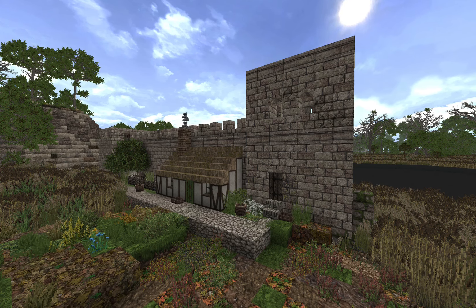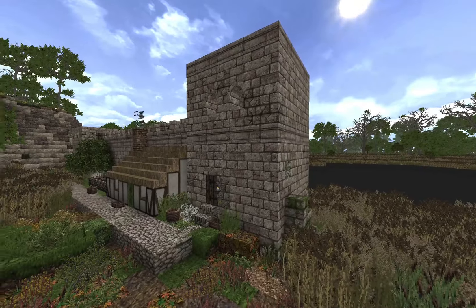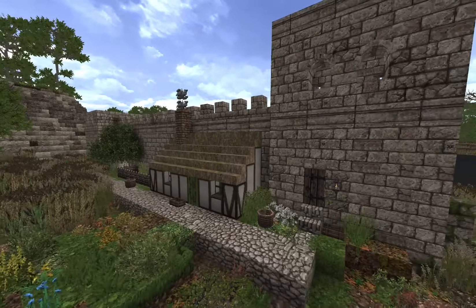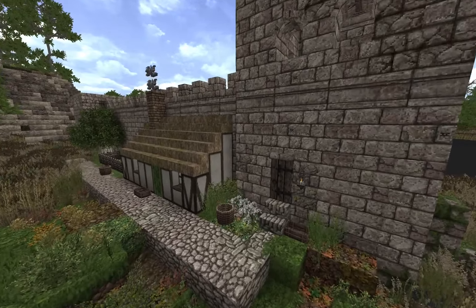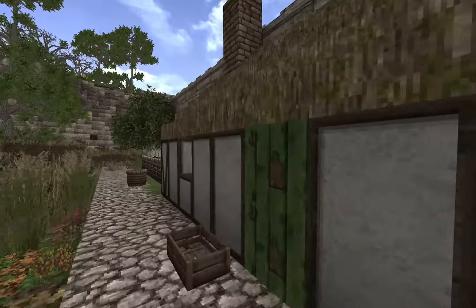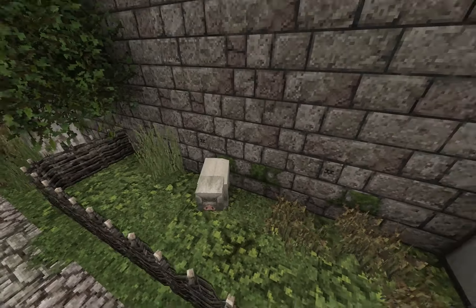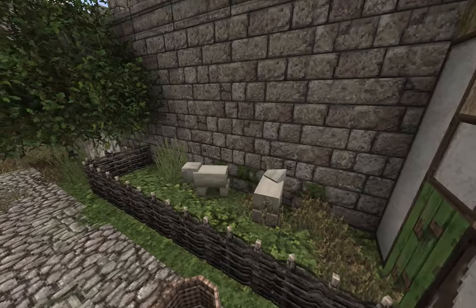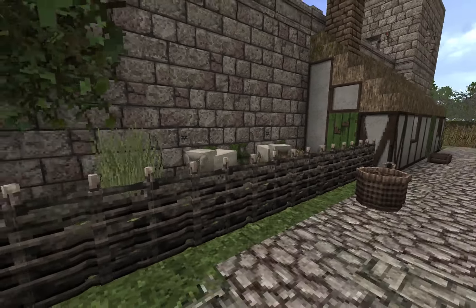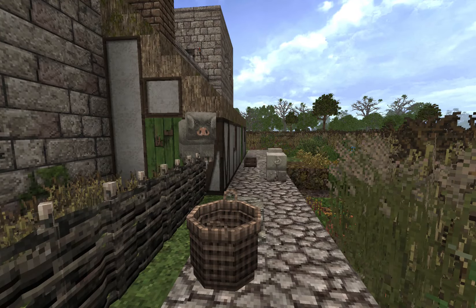I started building a city wall in the oldest part of Hambeck, and so far it has a wall and two towers on the way, along with a little tiny pig farm just against the town wall. There used to be a couple of pigs, but unfortunately they don't like to stay inside their wicker fence — it's only one block high so they escaped.